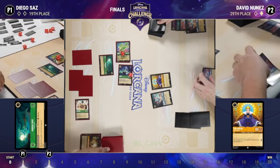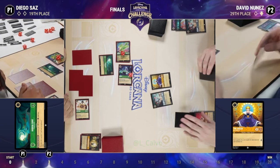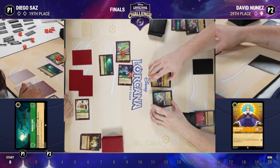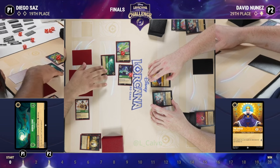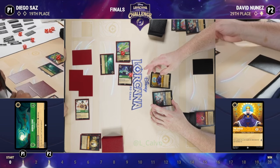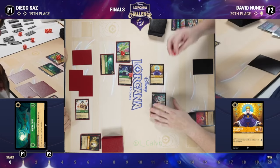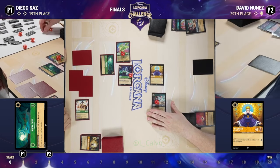Hidden Cove — a great card that has steadily gained in popularity throughout this meta. You're seeing it pop up in more and more decks, being used to great effect here to keep Ursula alive. It looks like we're going to have a challenge onto the Cove from both. The Cove's going to have five damage on it — remove the Cove, remove the Ursula.